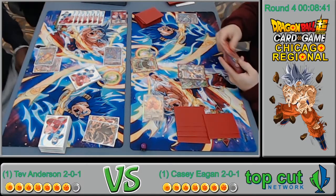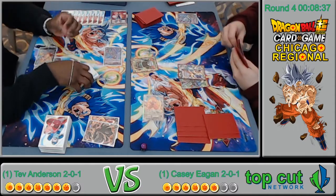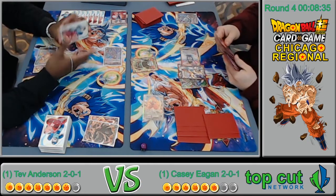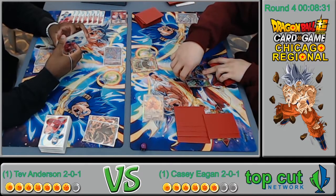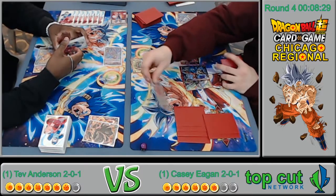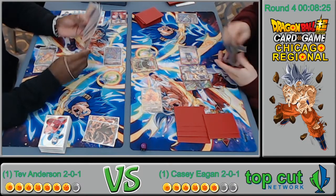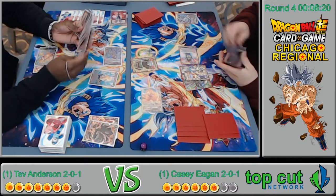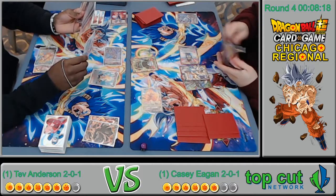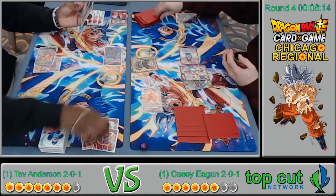I'll do my rounds next time and get info on what's at the top tables. He still has yet to put a red in his energy, which is fine. I wonder if he's going to attack with the ape into the leader or the Beerus — I think Tev is going to negate, minus 15k.